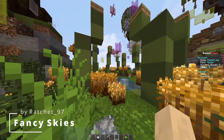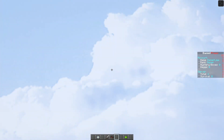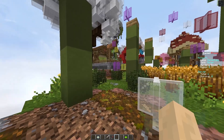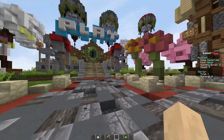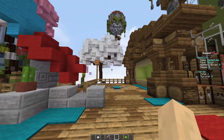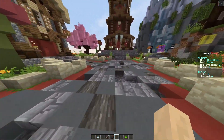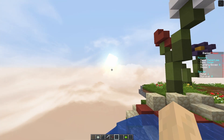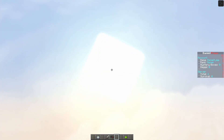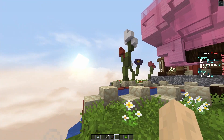The next pack is called Fancy Skies, and this is probably one of the better ones I'll show you today. Not only does the sky look phenomenal, but it also adds more than just a custom sky texture — it adds custom sounds for a lot of different things, including pretty much every block you can walk on. It also has a beautiful sun, probably the best-looking sun of any of these packs, incredibly bright and almost shader-like, but it's just a simple image.